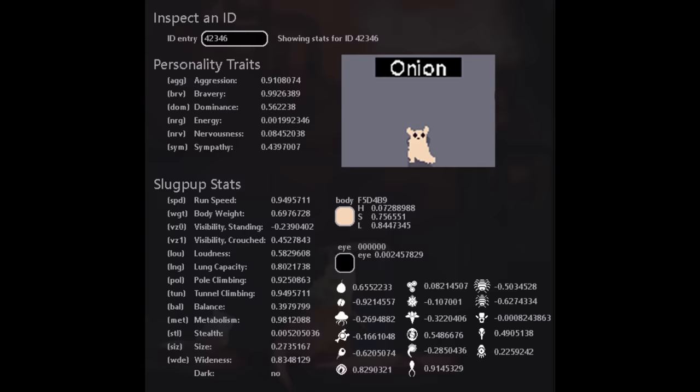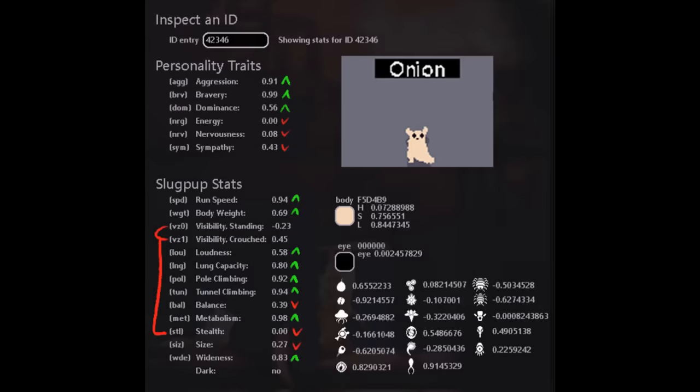Our fourth Slugpup is Subject 42346, Codename Onion. They have above-average stats in both personality and physical scores, with the exception of energy and stealth.